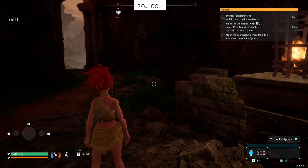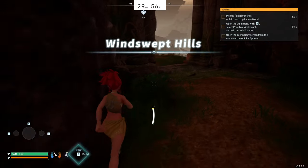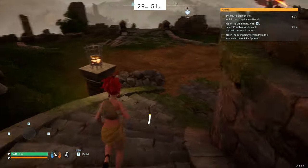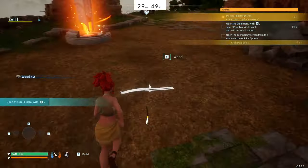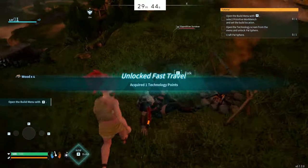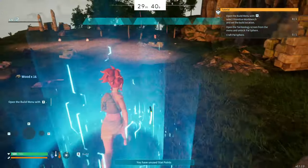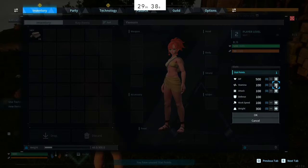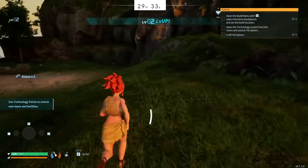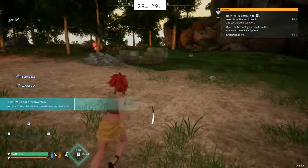As soon as that timer starts I'm walking, and the first thing I want to do is pick up these sticks and stones from the ground. This is not only going to give me XP to level up faster, but it will be the necessary resources I'll require to create power spheres. During this run there are a few mistakes I made.